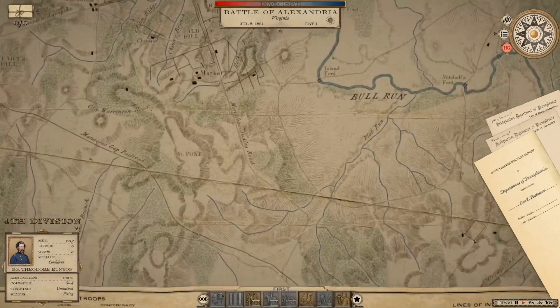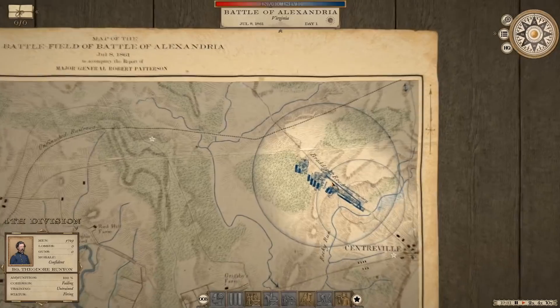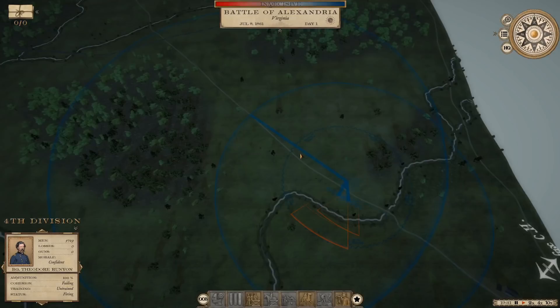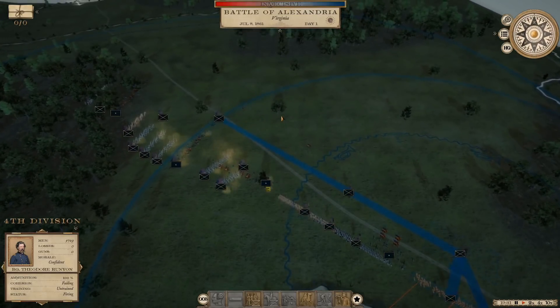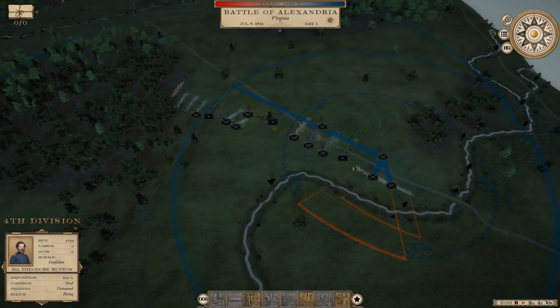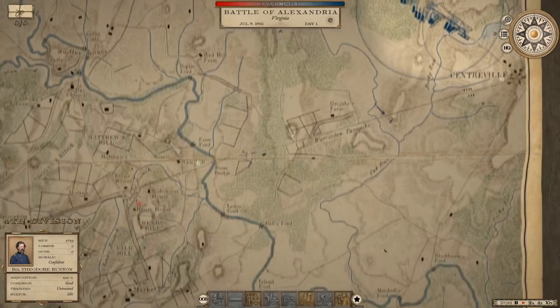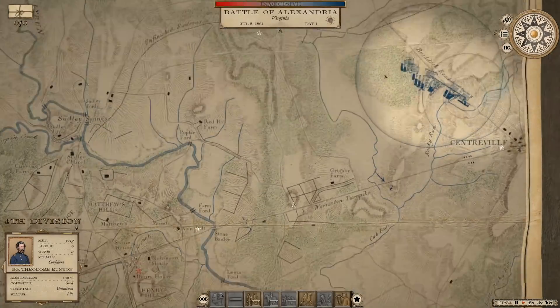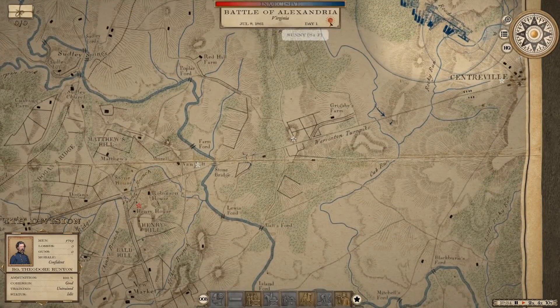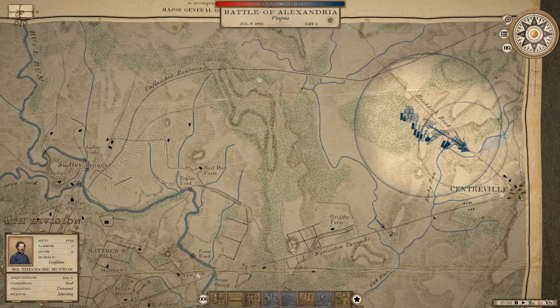The enemy currently has Henry Hill occupied — that's the only indication of where their troops are. It is 1900 hours, so our troops arrived in the evening and I'm not sure we'll get any fighting done today. By the time our troops march into position, the sun will be down. You can see our troops are moving — couriers are on the way to the 3rd and 4th Divisions to get them moving. We'll march as much as we can before the day-end trigger, then attack in the morning.